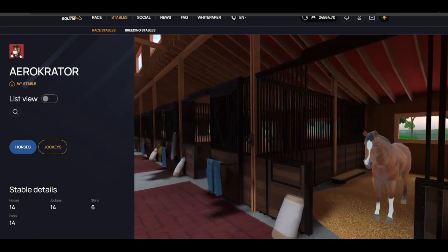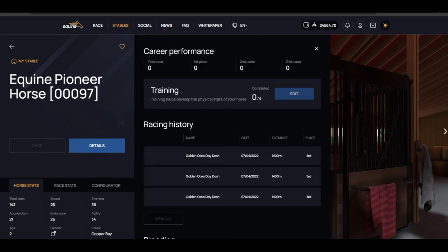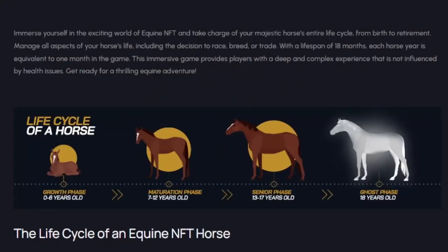On Equine, natural stats change each season until age 6, they are stable until age 12, and then they start declining. Equine also has a training program which allows players to improve specific stats. Horses also have different growth rates, so a slow horse today could have an explosive growth later. The constant evolution of the stats makes it that each season is like playing with a slightly different horse.